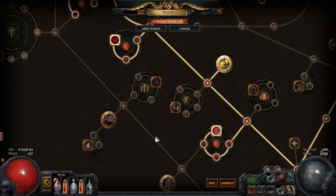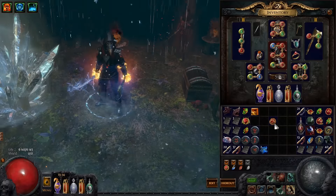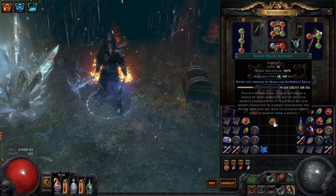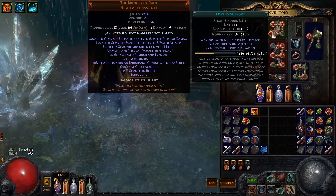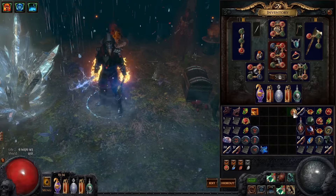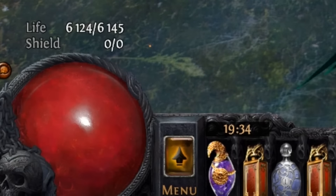So let's talk about the blood magic support gem. You just socket it into the slot where you have your skill, so it supports that skill, and then you can use your life instead of mana. Really simple.